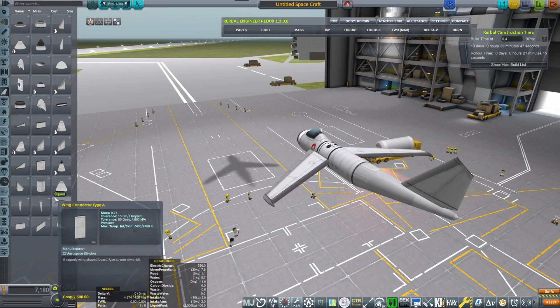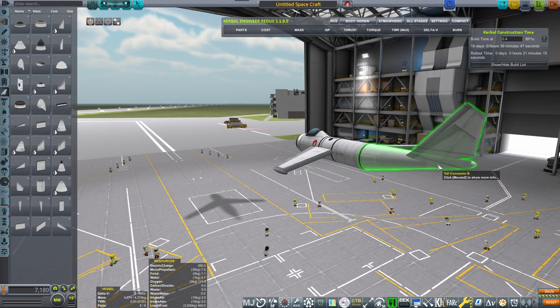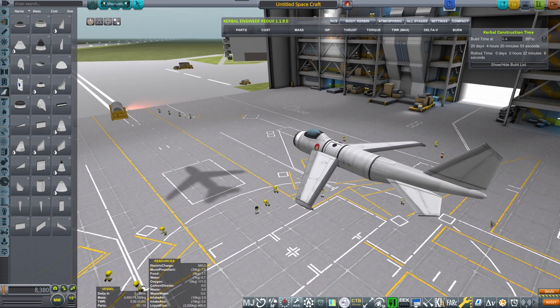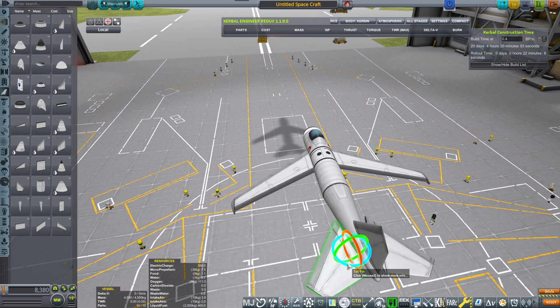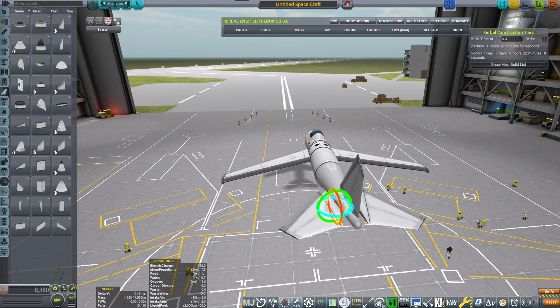The only sad part is that there is no direct tail that would look like this and still have a turbofan engine protruding from it. It is a very unique design and so it's very hard to do. I was designing this for a while and I've balanced everything out to make it look really, really pretty.